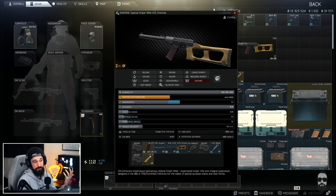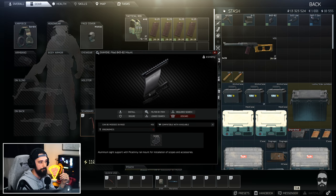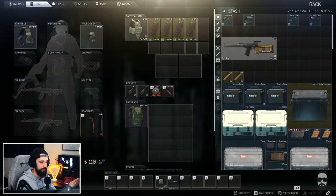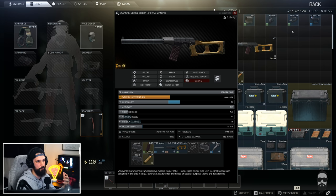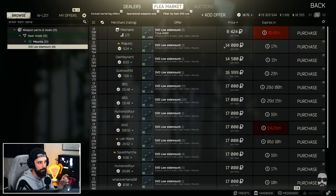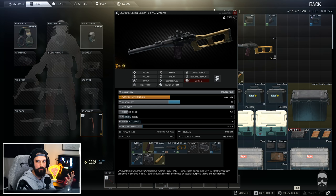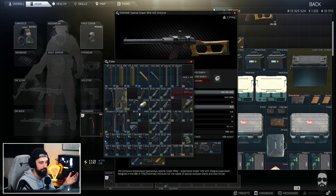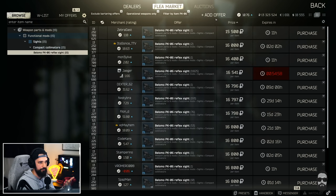You can use the iron sights — they're relatively effective and I've used them before. If you want to attach your own optic like a PKO-6, you can use the P-LAD mount for about 3,000-5,000 rubles from Jaeger. What I don't like about that is how high it sits off the gun — it takes up too much of my field of view. They recently added the SVD low profile mount, which is a bit more expensive at 8,000 rubles but sits much lower on the gun and is so much easier to use. Any optic you have can go on there.